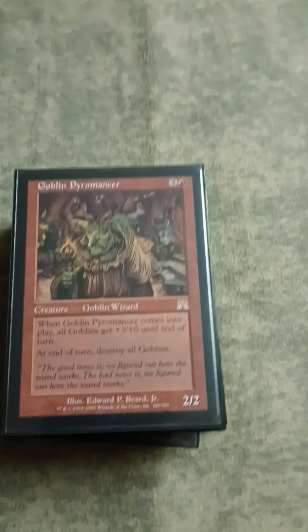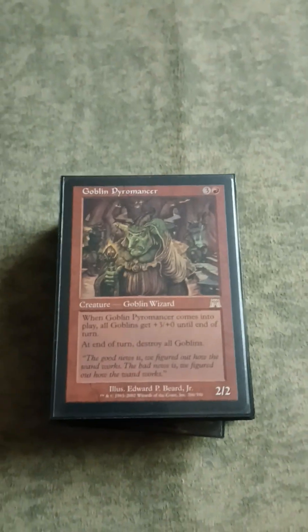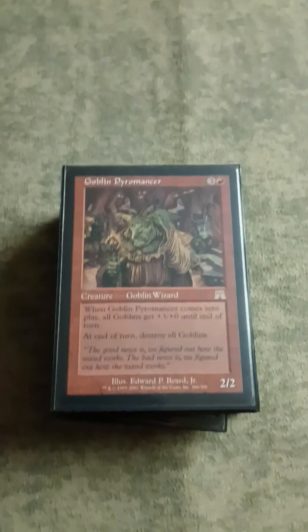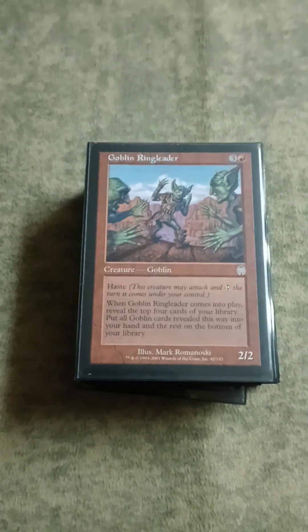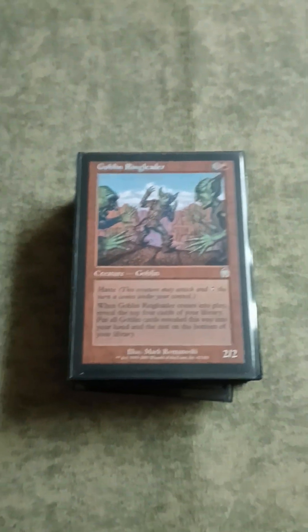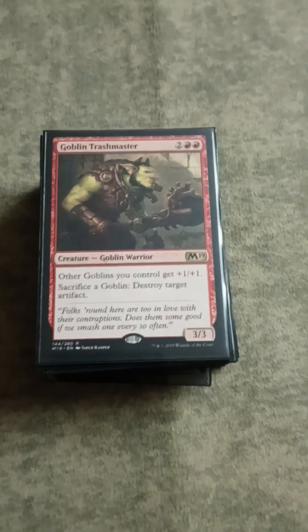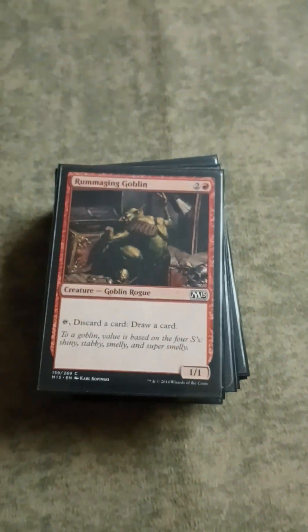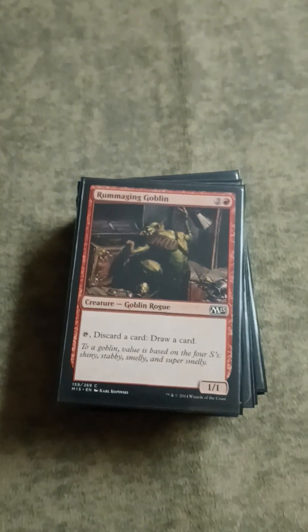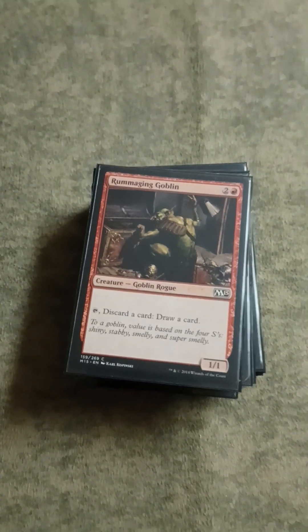Goblin Pyromancer is a pretty awkward card - it does nothing or very little by itself, but it's pretty sweet when you have a decent amount of Goblins and you can Alpha Strike and kill a bunch of people. You can always negate the drawback by sacking it to something. Ring Leader - not exactly the best in here, but still pretty sweet. I love the card, so I gotta play it. Those are the rules: if I love the card, I have to play it. Trash Master is one of the first lords we're seeing, and also good artifact hate.